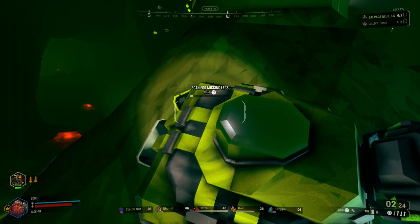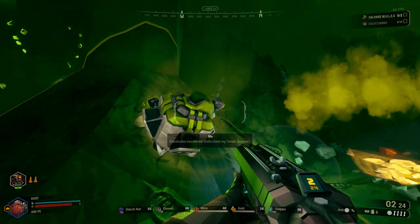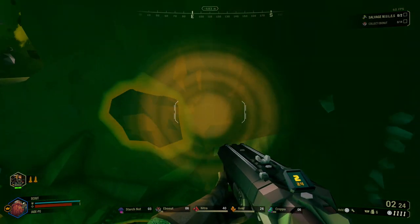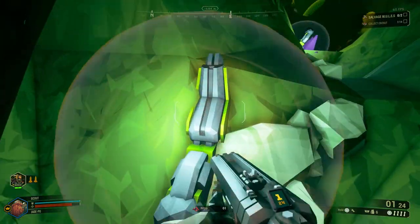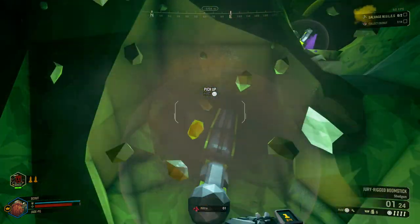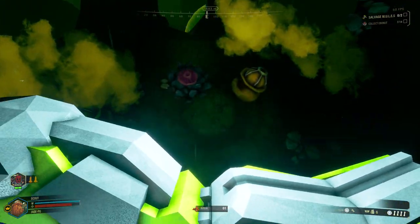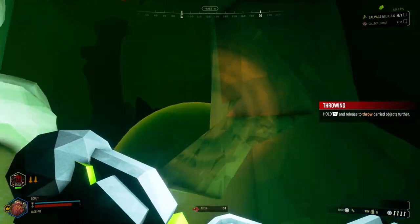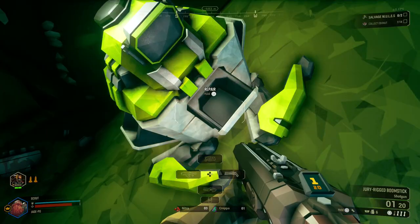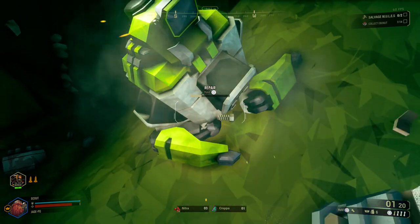So often you're going to have to take care of any fungal secretions that are nearby, and of course the usual enemies. Once you've activated the scanner on the mule, it should show up on your map where you can find the legs — they're normally pretty close by. Sometimes it's better to do this in the dark almost, just to see where they spawn, and you simply have to bring them over to the mule and put them back on.